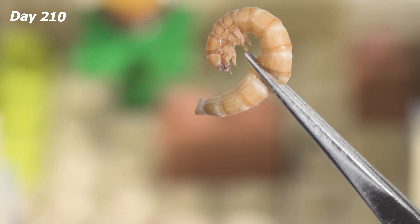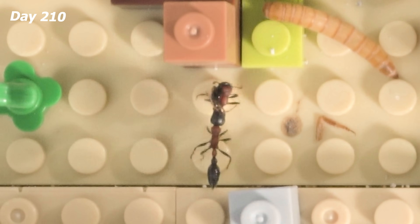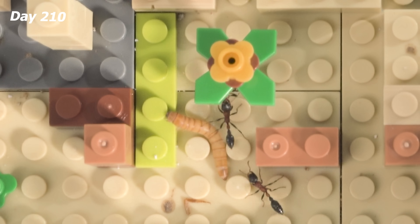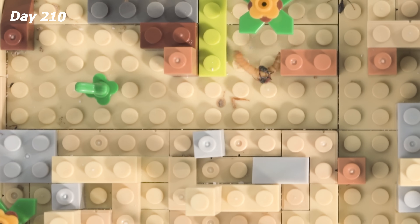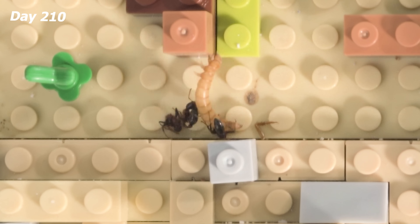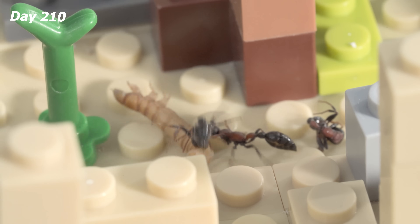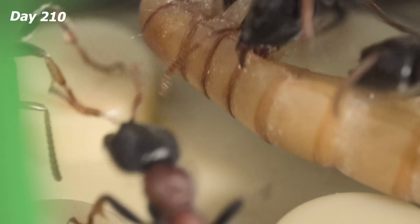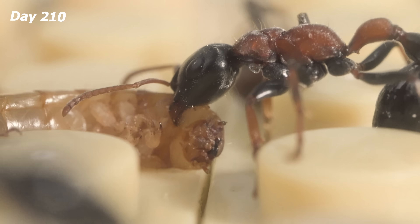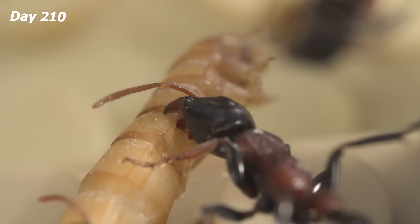Day 210. Let's give them some food — how long will these worms last? One ant seems to be mourning the loss of a fallen sister, but then — too fast, too fierce. The tiny warrior gives the intruder no chance to fight back. Relentless attacks, and reinforcements have arrived. One sting ends it all. No miracle for this poor worm. Bring it home for the queen!